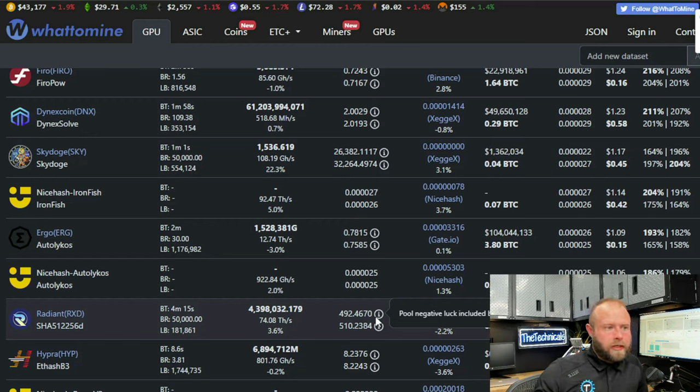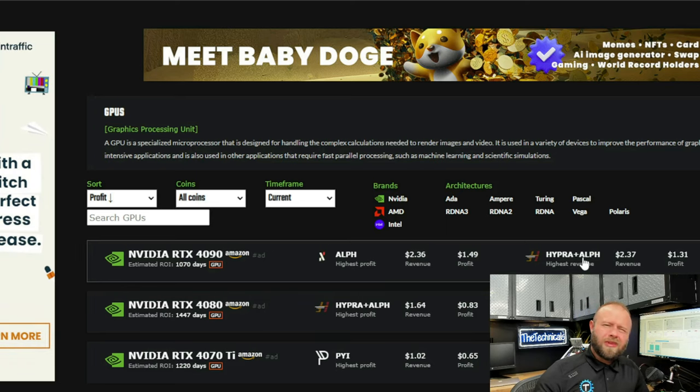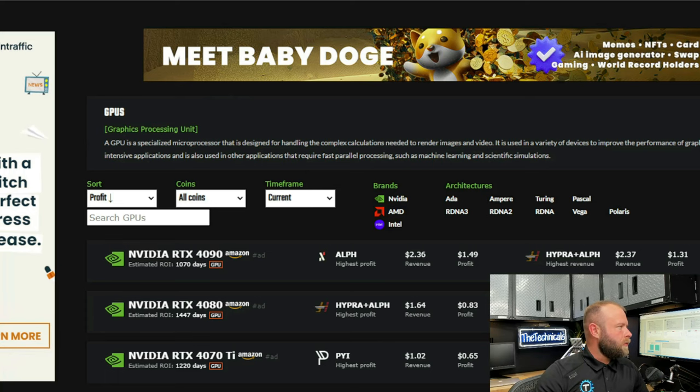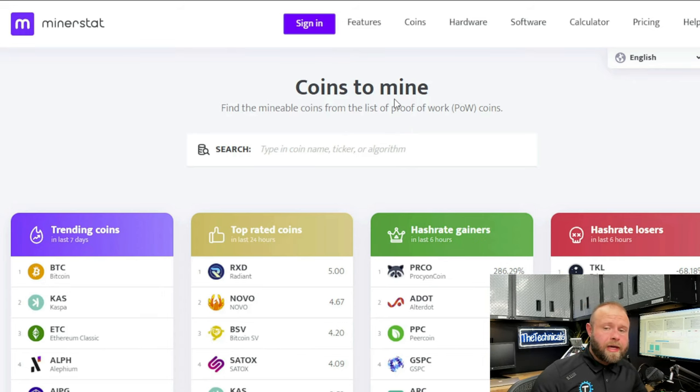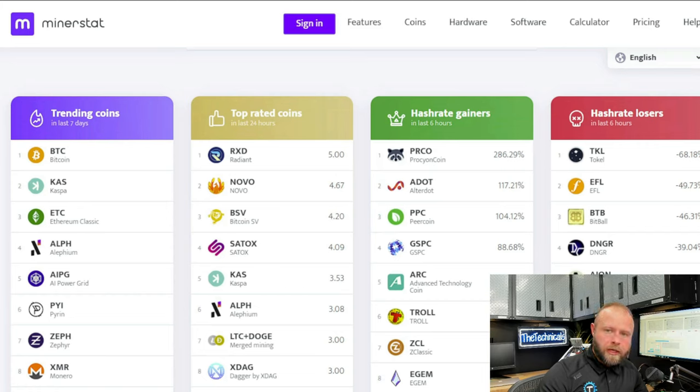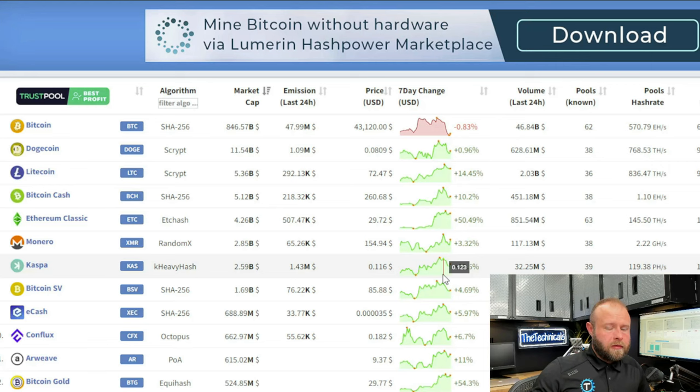HashRate.no is much the same — a little more accurate and more detailed, specific to your hardware, with a lot of overlap on coins listed. You can also head over to MinerStat, which shows you right on the home page the biggest hash rate losers in the last six hours. I haven't gotten a lot of picks out of this one yet because a lot of these are really obscure coins. It also shows the gainers — if I'm already mining one that just had a big spike in hash rate, maybe it's time to get off because I'm not getting as much bang for my buck.